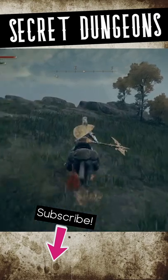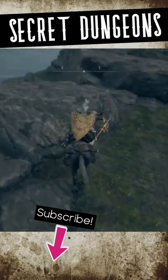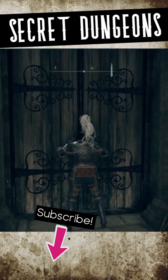Well, it turns out that these statues point to secret mini dungeons hidden deep underground in Limgrave. Just follow the blue light to eventually find an unmarked set of doors that can be opened to access the dungeons with lots of great loot inside.